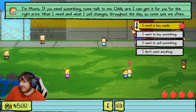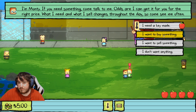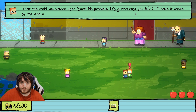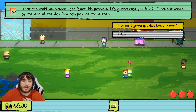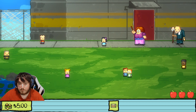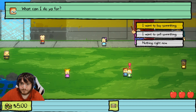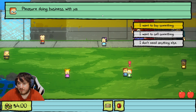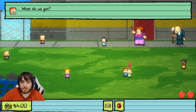This will also work pretty well as a guide on how to beat Monty's storyline. I need the key made — the moldy one. Sure, no problem, it's gonna cost you twenty dollars; I'll have it made by the end of the day. So then I need to buy the yo-yo, and then I have to sell him the lunch pass.